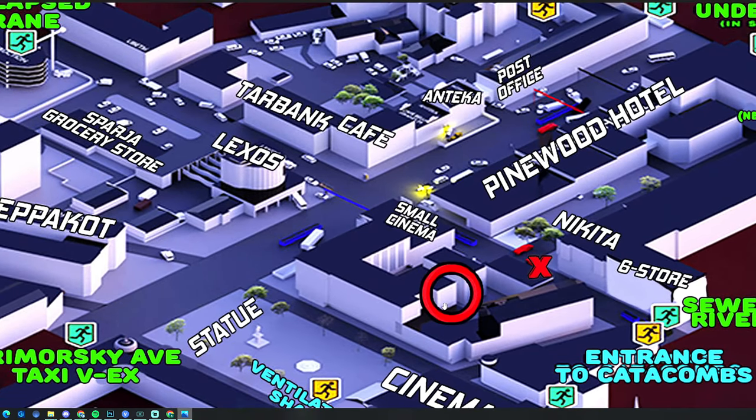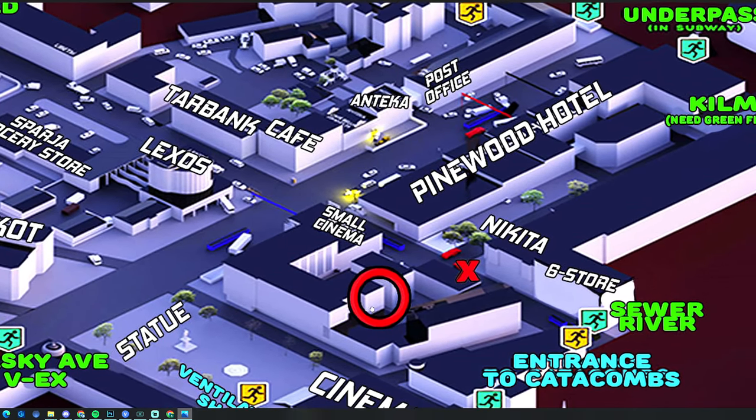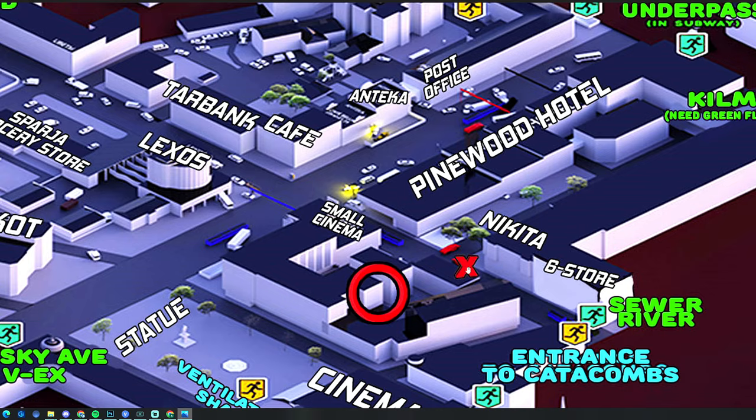Here's a map of Streets of Tarkov. For this task we have to go into the abandoned factory marked room, and my PMC will be starting just outside of Nikita's store in front of the financial building.